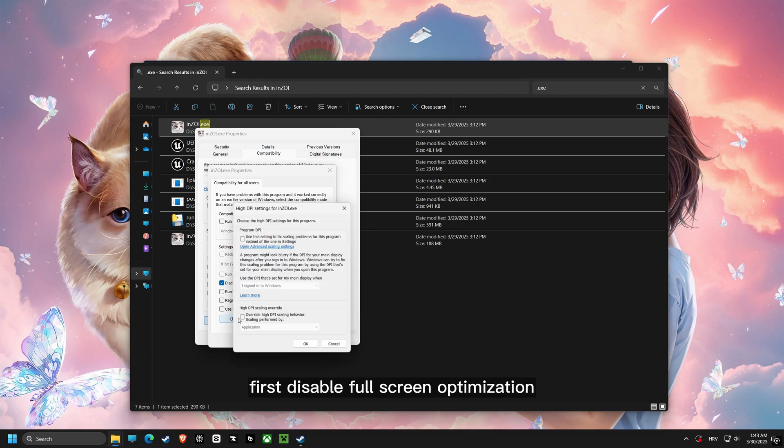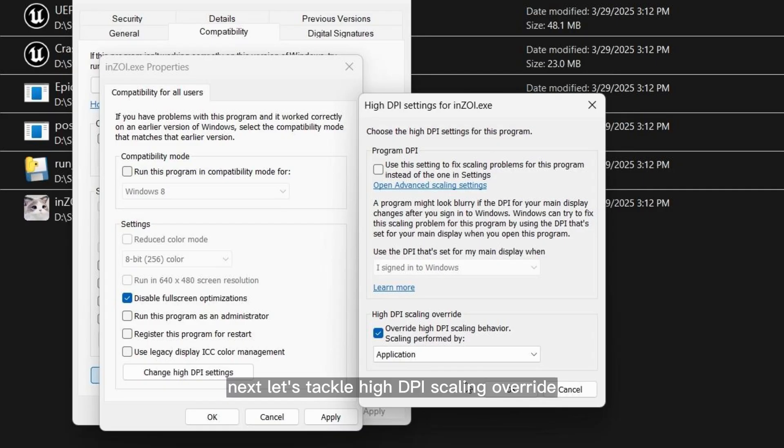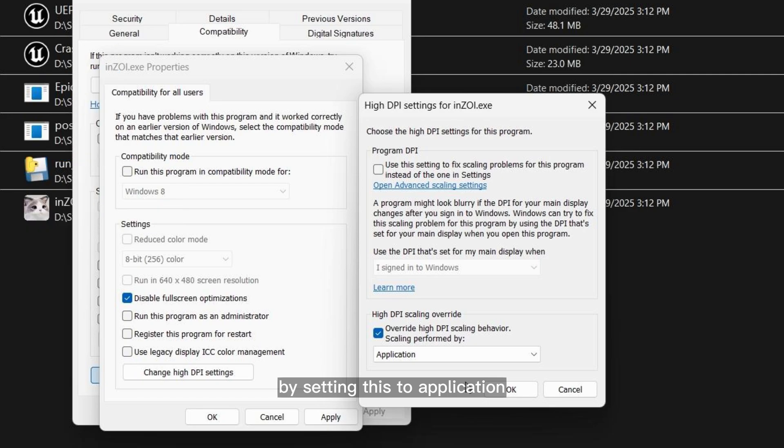First, disable full screen optimization. This forces the game to run using the traditional display mode, which can increase stability and performance. Next, let's tackle high DPI scaling override. By setting this to application, we ensure the game controls its scaling, avoiding any potential conflicts and clarity issues.